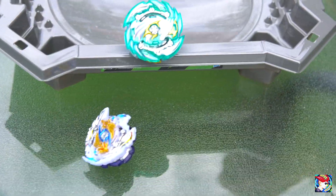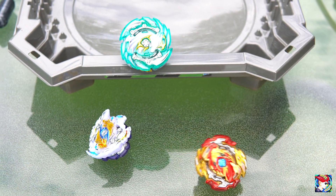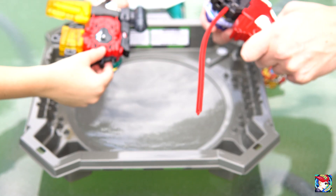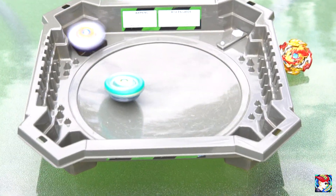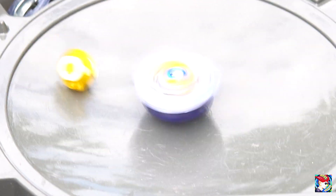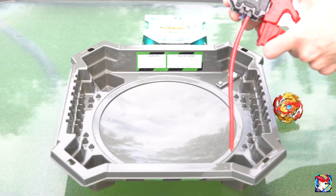Who are we going to battle against? We have Vi Longanus for test battle one, and test battle two is going to be none other than Spriggan — the new Spriggan. This is an old bay because we unboxed it already. All right, here we go — first battle, Vi Longanus vs. Heaven Pegasus. Right spin bay — three, two, one, let it rip!